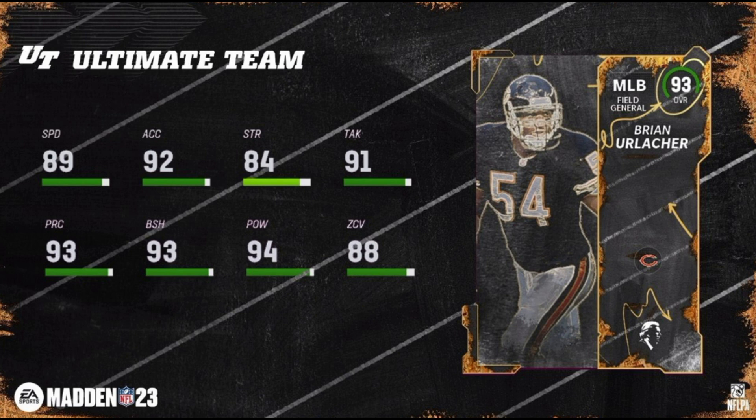Ryan Urlacher is next. He's got 89 speed, 92 acceleration, 84 strength, 91 tackling, 93 play rec, 93 block shed, 94 hit power, and 88 zone coverage. He only gets Bears and Legends chemistries.